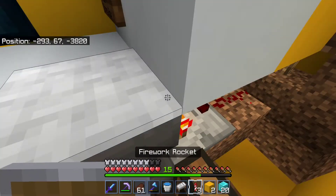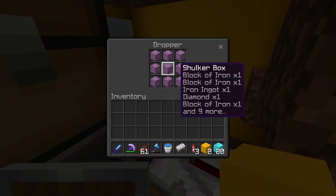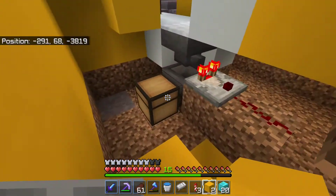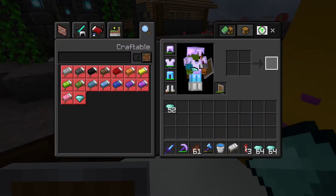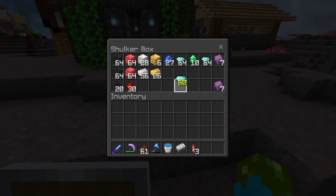We got 20 diamond blocks! I've had to restock this thing many times - it has sold out a bunch, though I think it's finally died down. I had to add a chest and a hopper just to keep up with demand. How much is 20 blocks of diamonds worth? I am happy with that - we're sitting with a cool three stacks of diamonds.